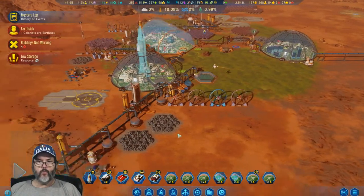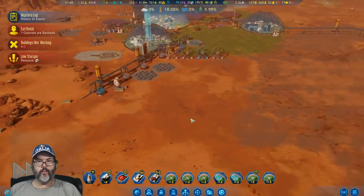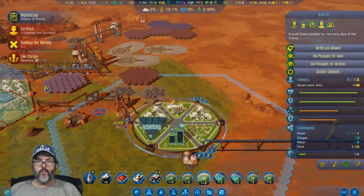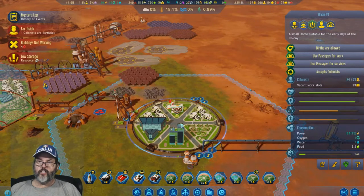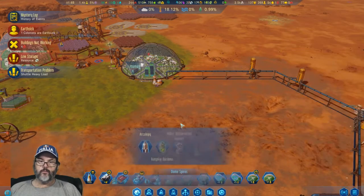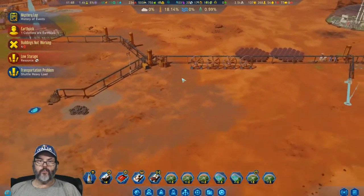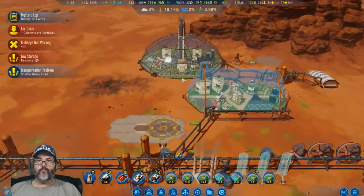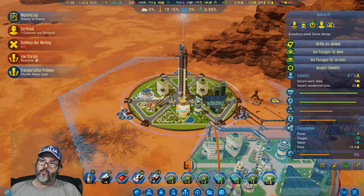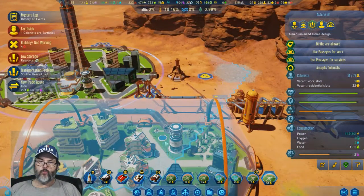Let's go ahead and start the game while I'm looking. We'll keep it on low speed and put it up one speed. I could put an arcology in here as well — you know what, let's go ahead and build an arcology there. I already have an arcology here. We do have a tunnel into this dwelling.